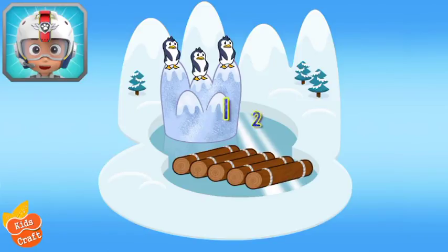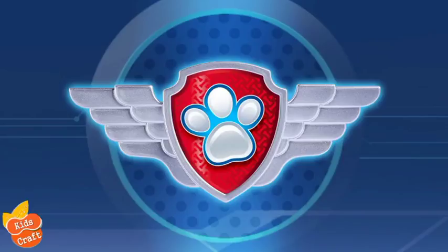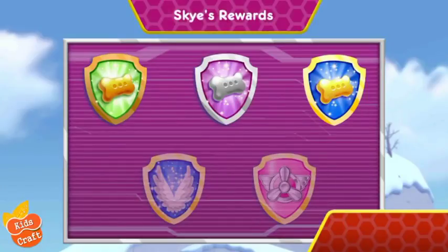Now Skye has one, two, three, four, five logs! Nice work! You've found all the logs to help Zuma build a raft for the penguins! Nice flying! You've earned a new reward! You've performed all the special moves! You've found all of the logs to help Rocky build his raft!